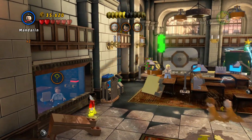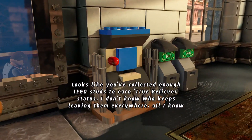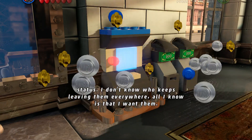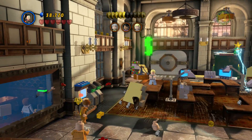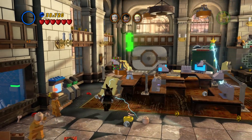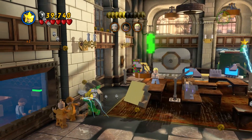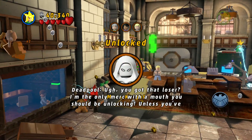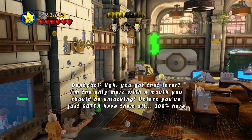We can mind control this person to pull that lever. Oh my god, I keep forgetting I can't walk in there. We got Moon Knight — our first character unlocked by a Deadpool mission.